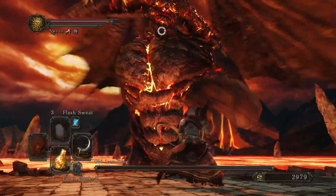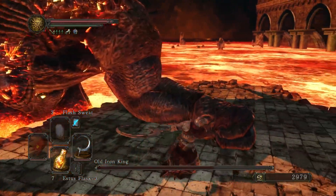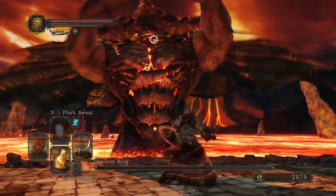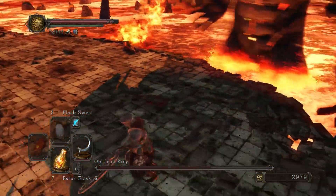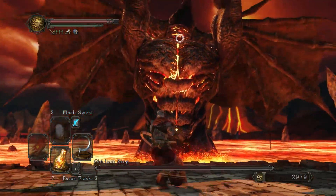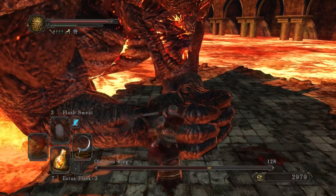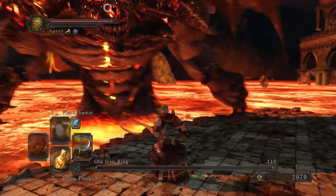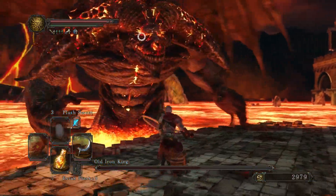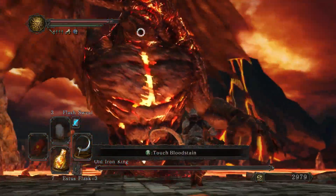The biggest challenge in this fight is probably the arena. It's not exactly spacious, and each side leads to certain death via lava. There's even a little magma pit in the back there to keep you from hugging the back wall, which is probably what'll get most players. Try to dodge laterally whenever possible. The Full Moon Scythe has the same problem as the Great Scythe — if you're too close to an enemy when you hit them, you will do much less damage.